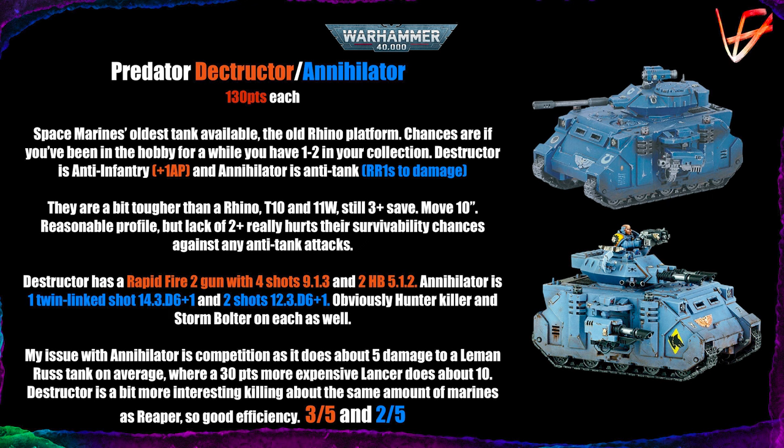They have the classic OC3 for all Space Marine tanks and move 10, a bit slower than the Rhino which moves 12. That's a reasonable profile for a tank considering it's pretty cheap. The only thing I'd personally want is the 2+ save, because the 3+ save really hurts survivability against anti-tank threats — which is probably what tanks are going to be targeted by in the first place.